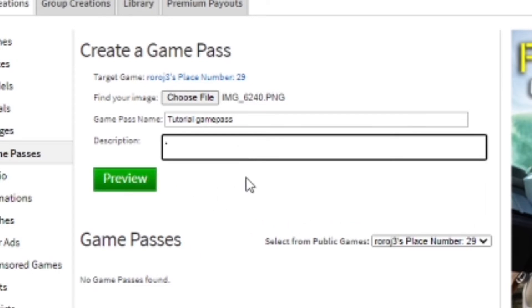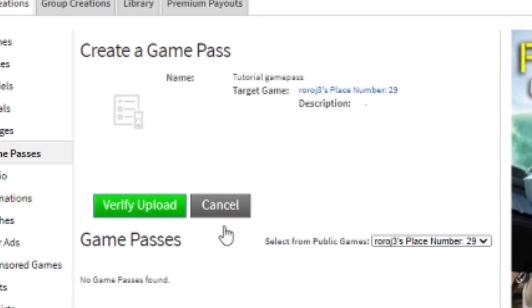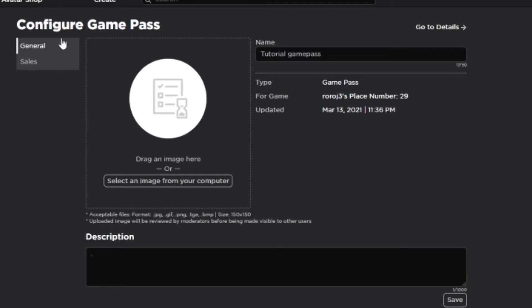Then click Preview, and what you want to do is just hit Verify Upload, then Next. After that, all you have to do is press Configure, and then press Sales.